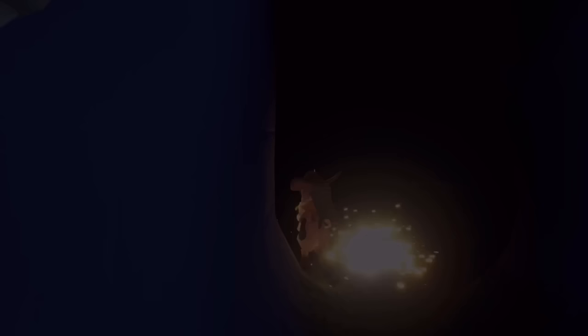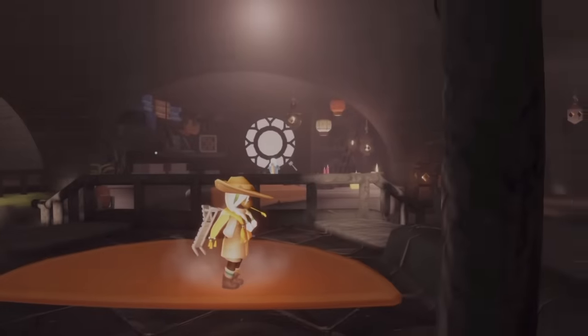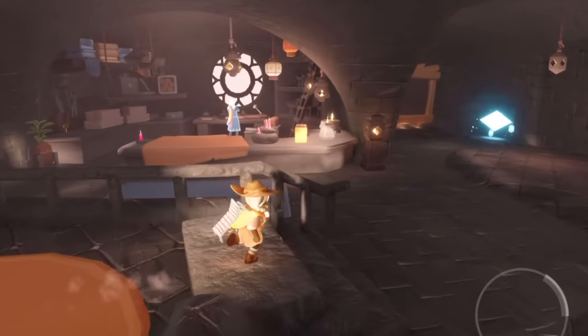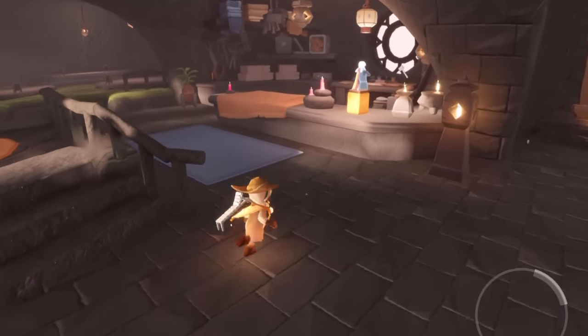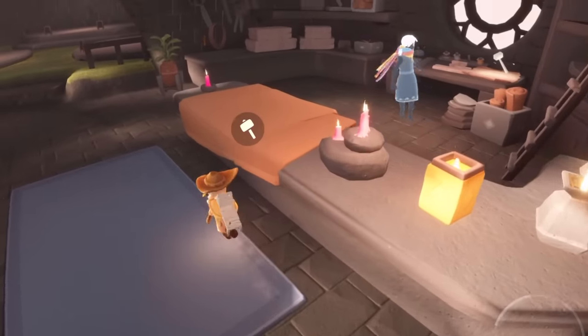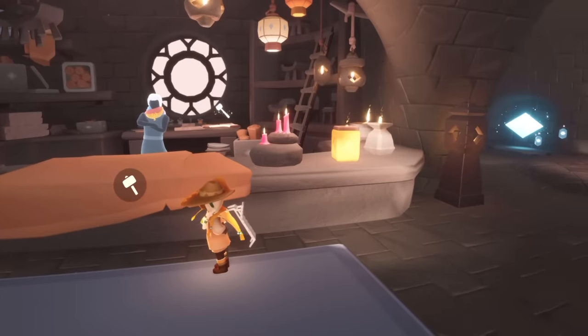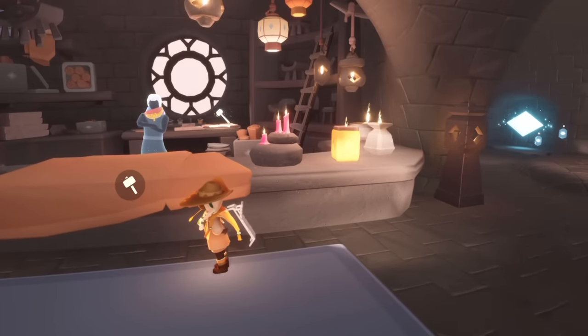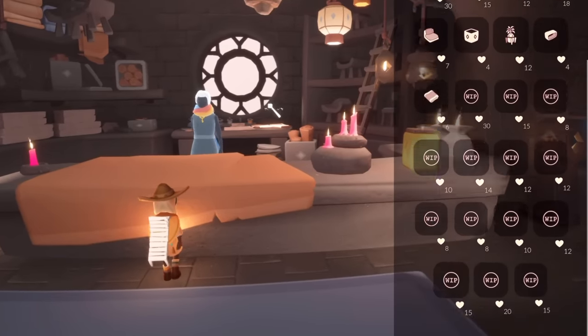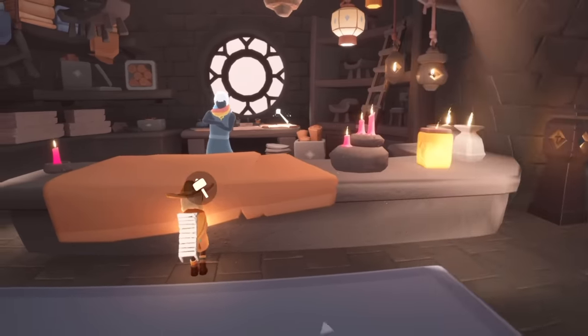First up we are going to the furniture shop, and then I think we'll check out the event area to see if there have been any changes around. I already see — oh, looks like the candles are pink! I wonder if that's on purpose. It might not be; sometimes items are pink when they're missing their texture, but it does look really pretty and makes things a lot less just white and gray. That would be an adorable color.